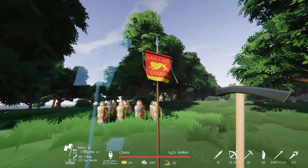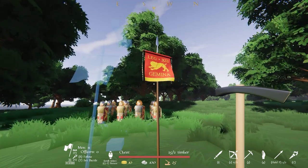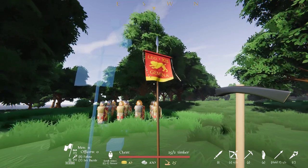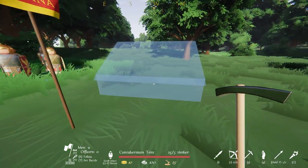This banner determines where your camp is, and you can only build, disband your troops, and replenish your inventory of weapons within a certain radius of this banner. Placing it down is as easy as clicking the left mouse button, and now you've made your very first Roman army camp. Congratulations!